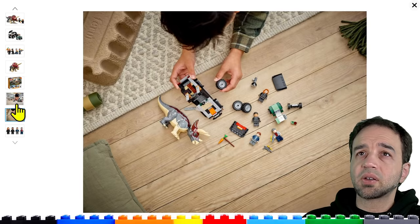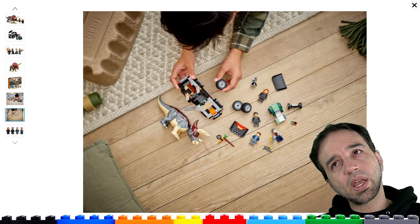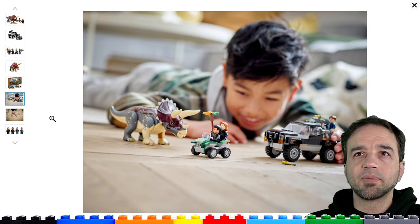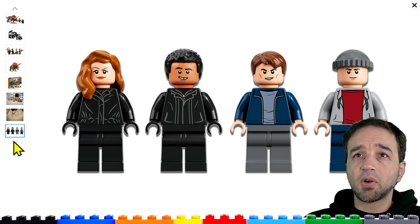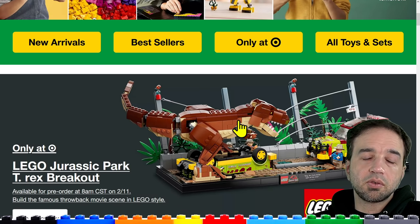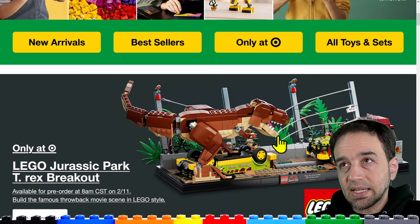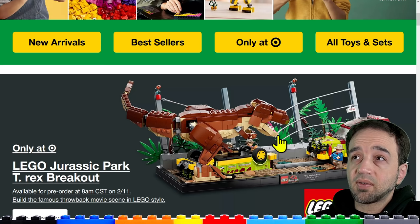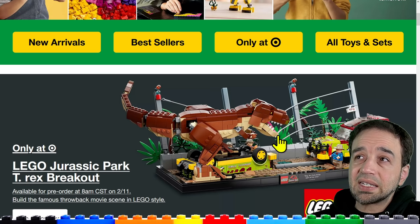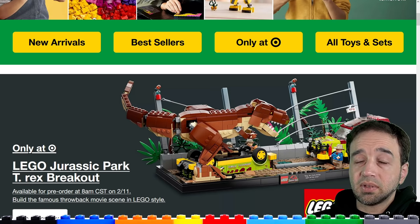The back of the box doesn't show you anything else new. The red almost looks dark magenta there, but I don't think it is — I think it's just the white balance on the photo. So now for the good stuff — wow. The Jurassic World stuff is good too, but this is Jurassic Park, and it's the scene. The scene that I thought LEGO was never going to do — how many times have they had the opportunity to do the Ford Explorer and not done it? Well, now they have.